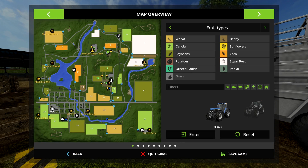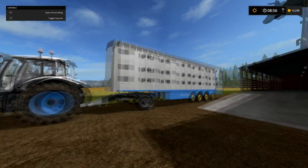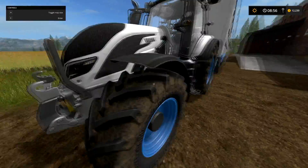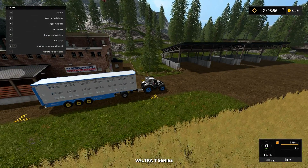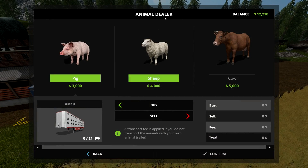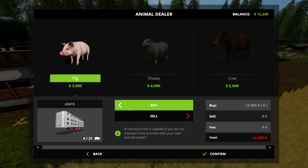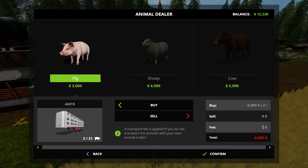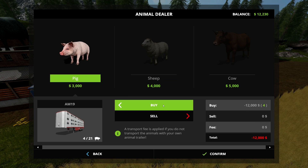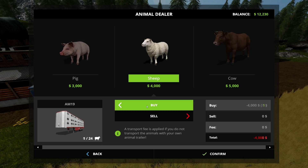To use the transport trailer, drive it down to the animal dealer. I already have the large one set up. Drive it into the zone — there's a really big zone marker here — then get in your truck and hit the open animal dialog option. Since I'm at the animal dealer I can buy any animal I want. Once you buy a pig, you can only load pigs. Notice that when buying this way there is no convenience fee — you don't have to pay it because you're doing it yourself.